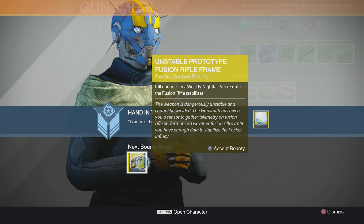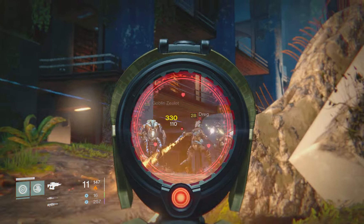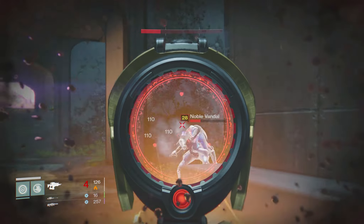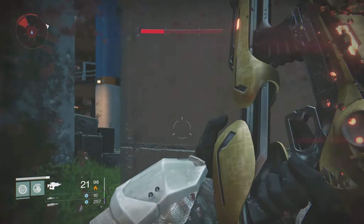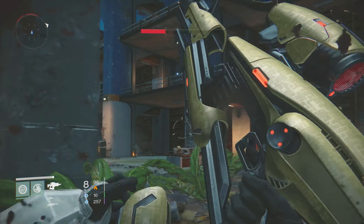Upon receiving the Charged Core, Banshee-44 will then task you with getting 200 Fusion Rifle kills in the weekly Nightfall Strike. You can utilize any Fusion Rifle for this, so make sure you pick one that has the appropriate element damage to match that week's Nightfall burn. Now getting 200 Fusion Rifle kills might seem a bit daunting, but you don't actually have to go into the Strike Zone to complete this task. After launching into the Strike, heading into any Instance Zone will start the parameters of the Nightfall and will count towards your kills. Which basically means you can launch the Nightfall Strike, head into any non-public Instance Zone where enemies scale to your level, and get kills without having to worry about being sent back to orbit if you die.